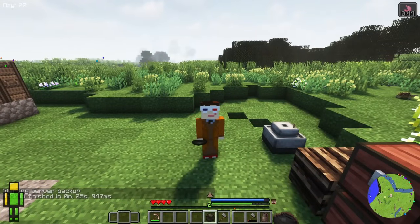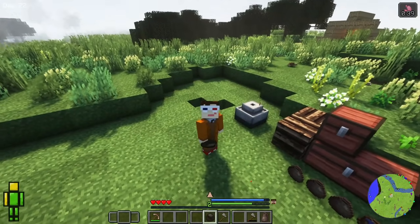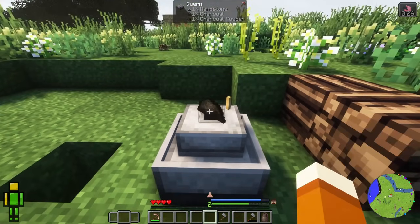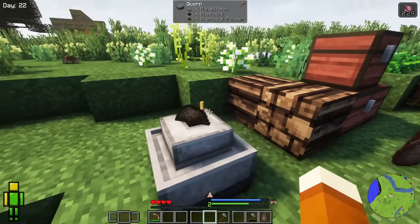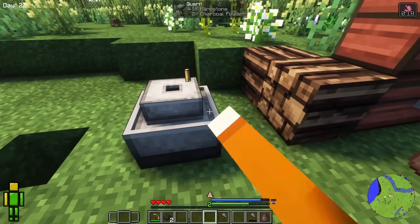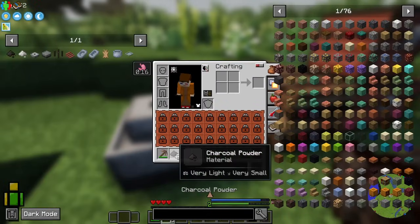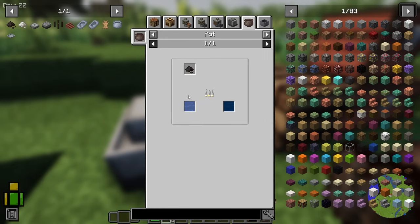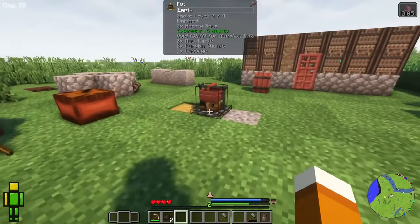We have our quern now — and heads up, I'm going to call it a 'quarn' all the time, it's a habit I got into and haven't been able to break. Now we have it, we can put our charcoal in it. The same way we ground flour, we can grind the charcoal — this will give us charcoal powder. We can then use this charcoal powder for gunpowder, but most importantly we can use it to boil water to make purified water, and that's water we can drink without getting sick.